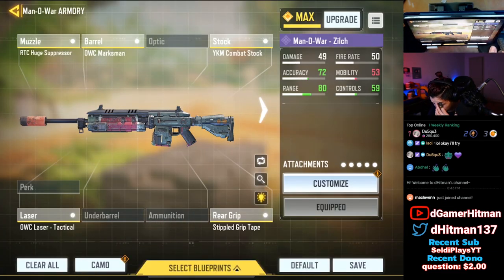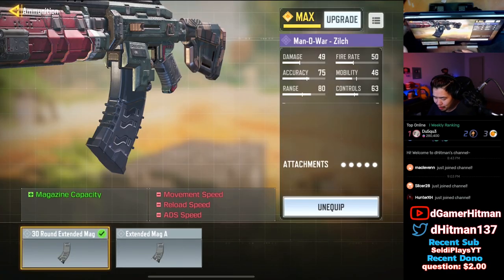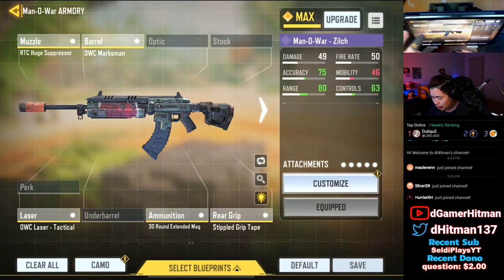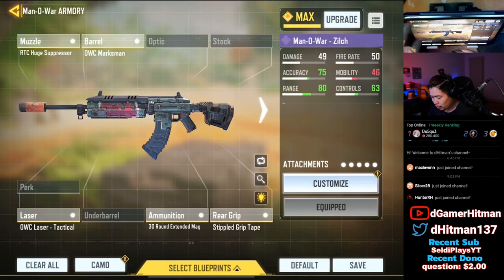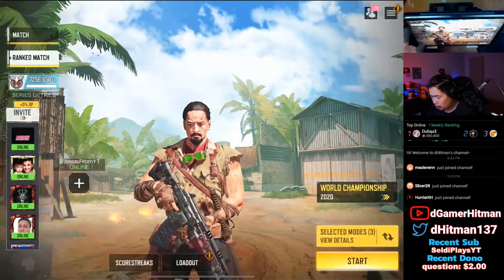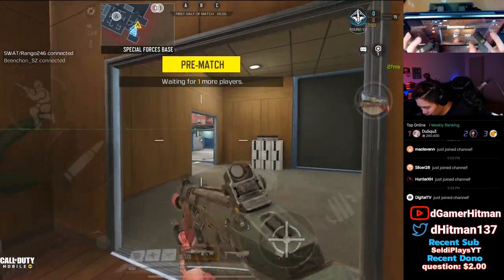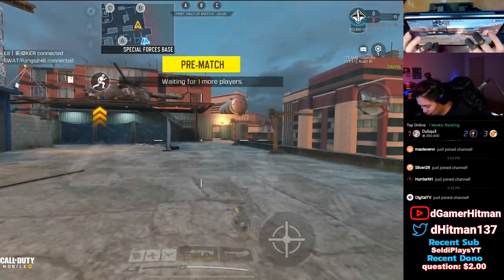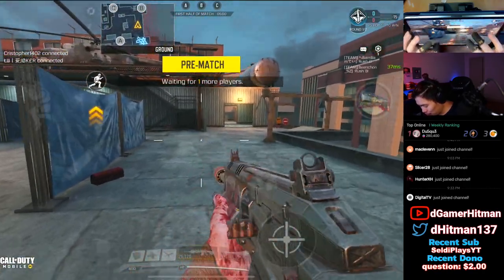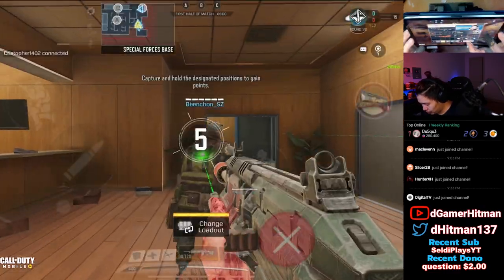We'll try this build: huge suppressor, marksman, combat stock, tactical, and cycle grip. I tried out the 30 extended mag — we lose movement speed and ADS speed but compared to the base I think we'll be okay. 30 mag might be a little bit better. We'll hop into a ranked game — High Rise Domination. The ADS speed is really really slow and mobility is kind of slow too, but I like how the skin looks.